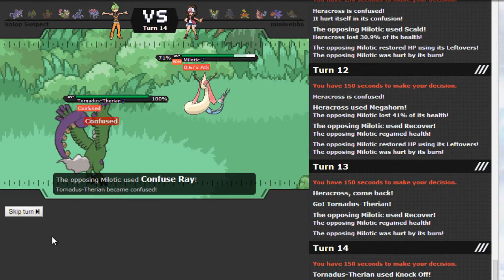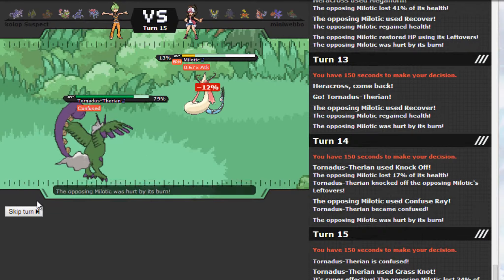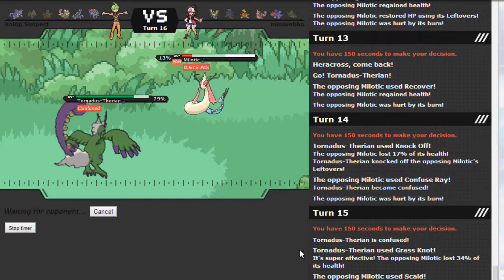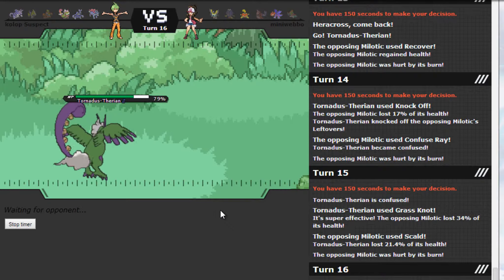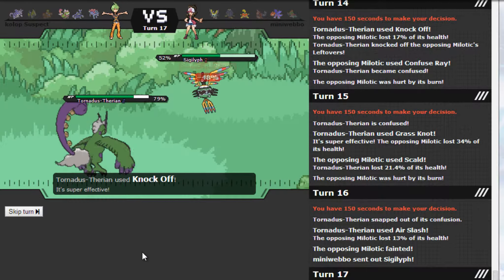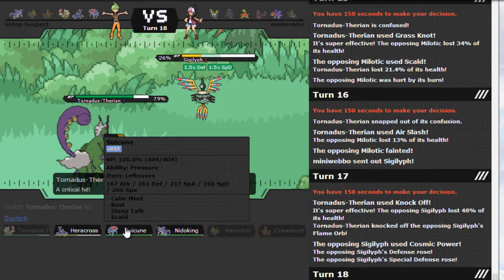I'm confused but let me pull through. Knocked off its Leftovers. Wait, I'm confused — this opponent is using a stall-y Milotic. I don't have Roar on Suicune so I go in and Knock it off. Getting the U-turn crit — nice, I really needed that. I knock off the Leftovers revealing Flame Orb — wait, and it has Cosmic Power. I want to U-turn out but it won't do much.